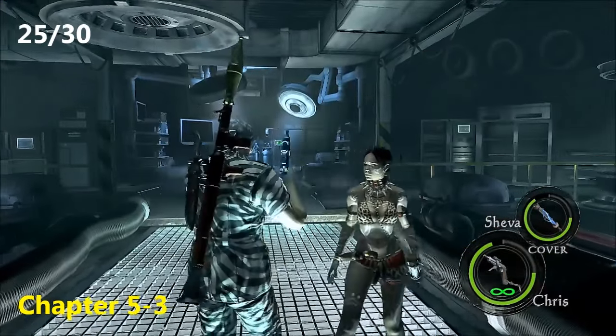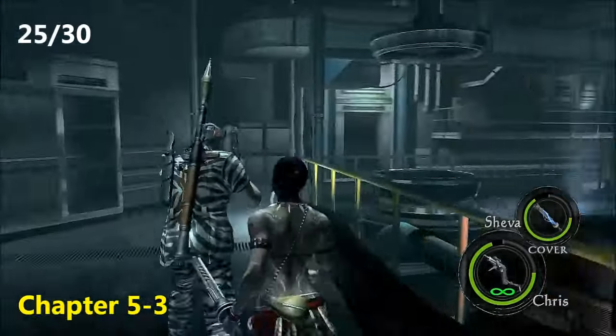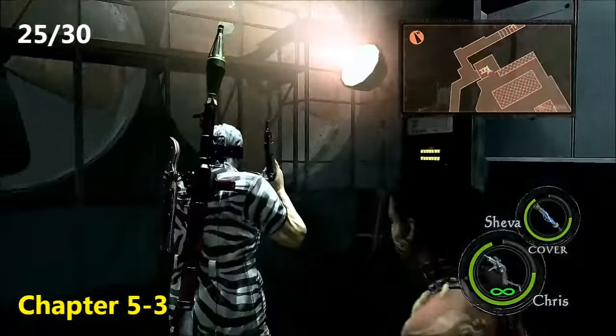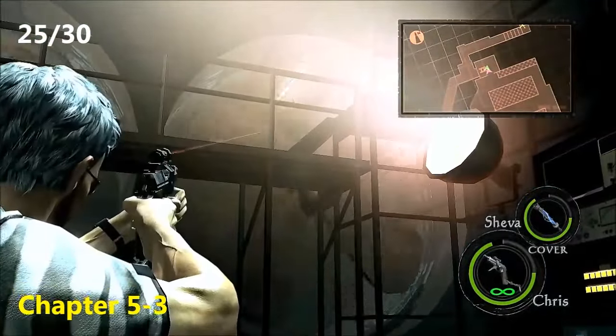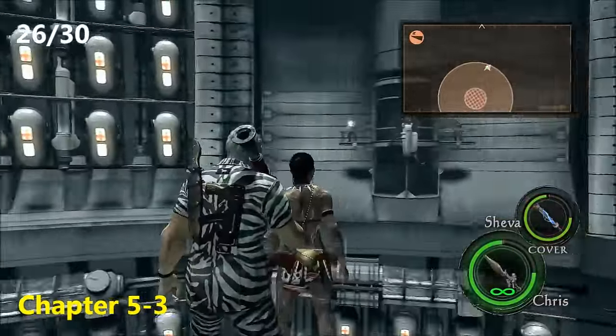Now moving on to Chapter 5-3. Right at the very beginning, after you've fought the next version of Uroboros, you're going to come through this door, and you'll have to climb the ladder normally. But instead of climbing the ladder first, in these fans is the twenty-fifth emblem.